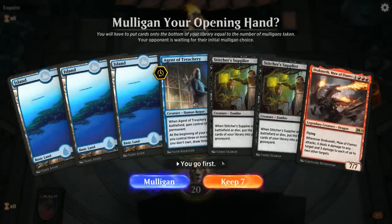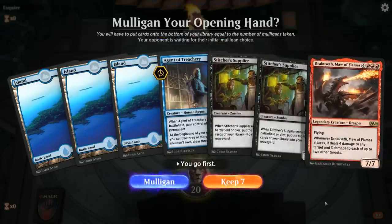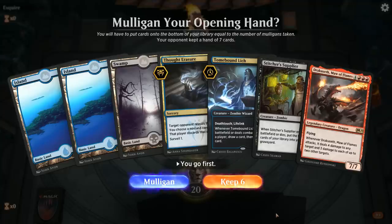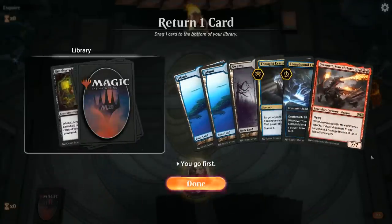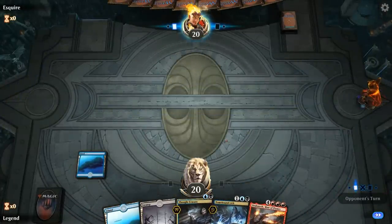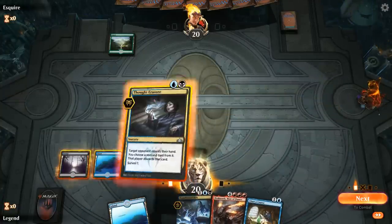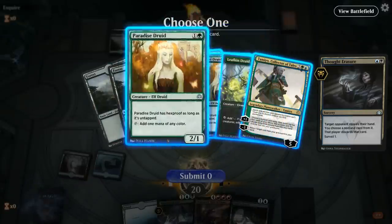Game 4: we're on the play. First hand is missing black mana for Suppliers and has no way to discard Agent or Dracoseth — clear mulligan. The second hand is quite excellent. We don't necessarily need a Stitcher's Supplier since the Lich can discard Dracoseth and serve as fodder for Blood for Bones. We Thought Erasure and see a hand with mana dorks, a Cavalier, and a Tamiyo — we take Tamiyo since it would prevent future discard spells from working.